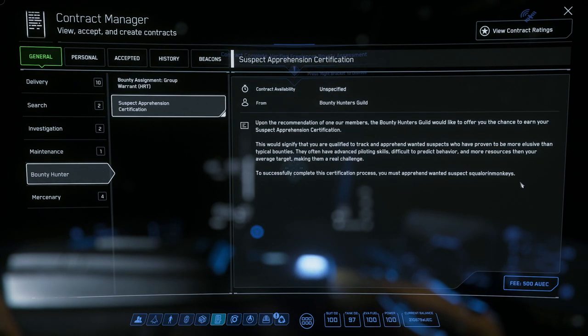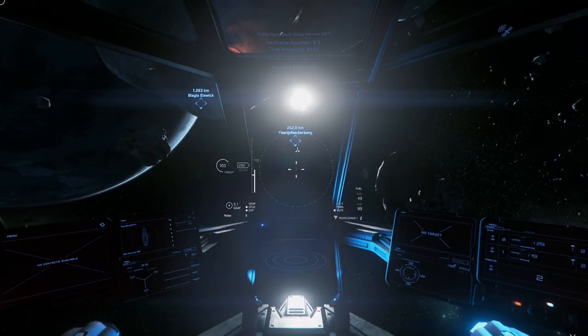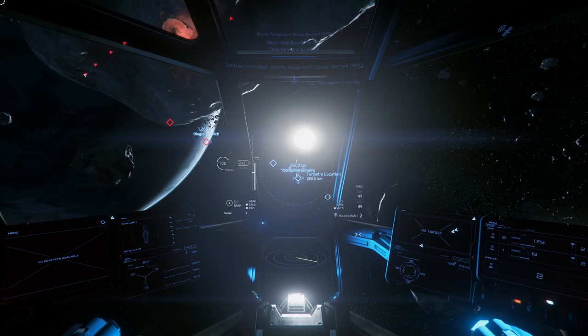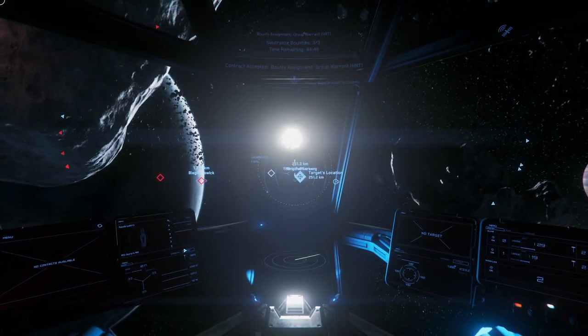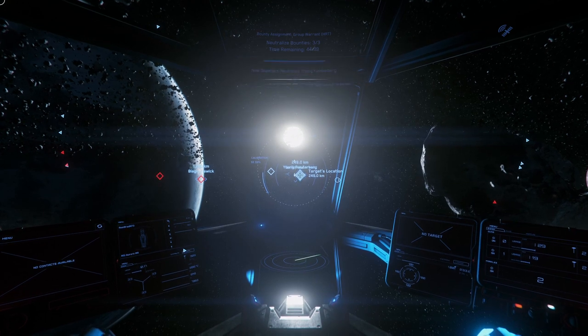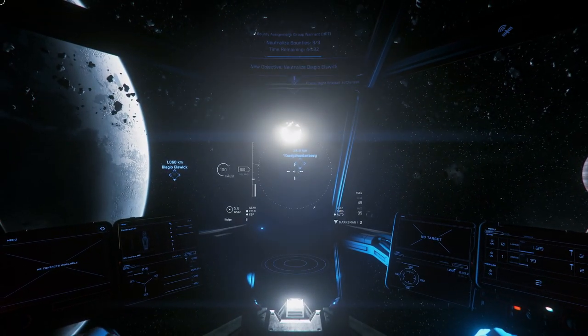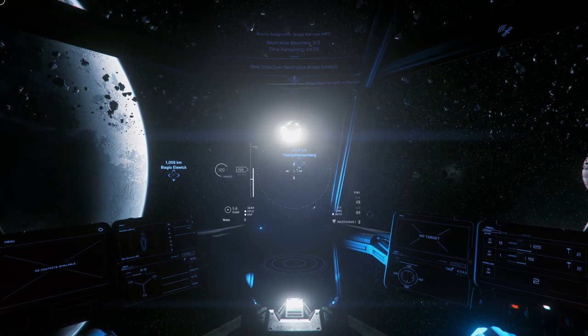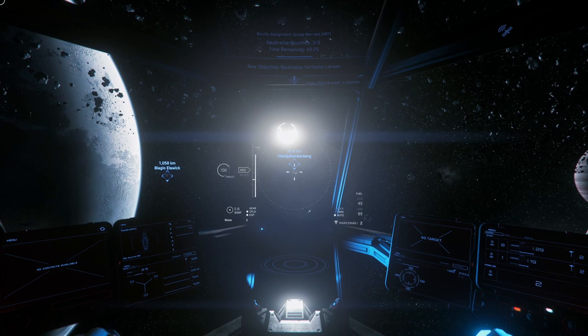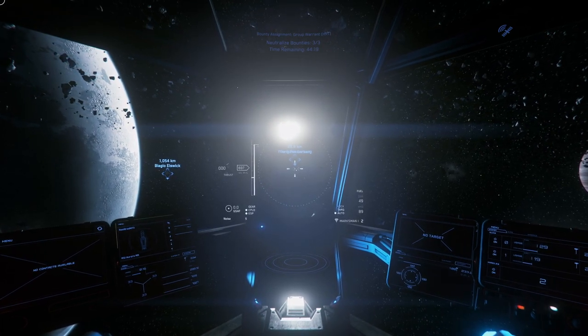High risk — Suspect Apprehension, Squire Roll in Monkeys — yeah, that's an in-game player name. This next one is in-system here. So I'm going into a high-risk bounty with a damaged Aurora, and I feel very confident that I'm going to come out of this with flying colors.